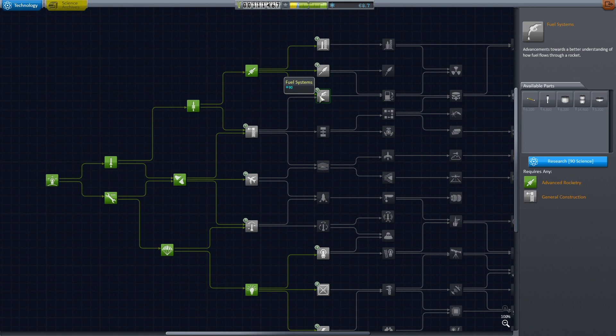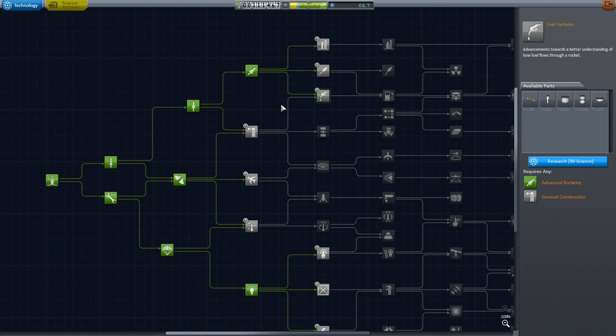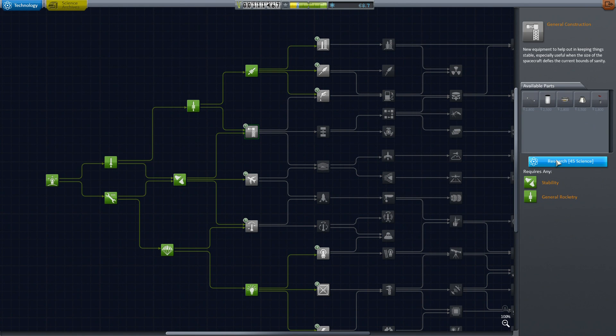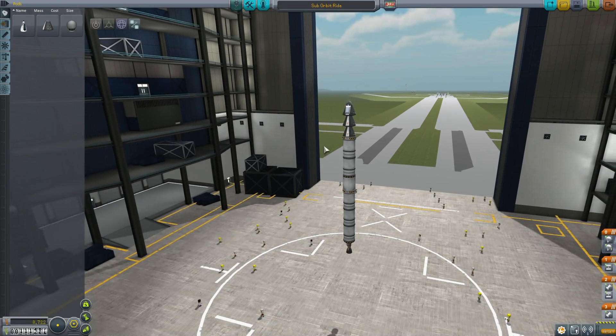Now I've got to make some decisions. If I pick the fuel line my rockets are going to be much more efficient and I don't have to build such big monstrosities. I don't know, I'm probably going to need struts too — this is kind of a toss-up. I went ahead and picked up the struts instead of the fuel lines, which was probably a mistake because I'm going to have to build a bit of a monster.